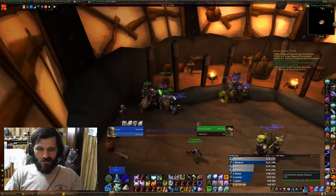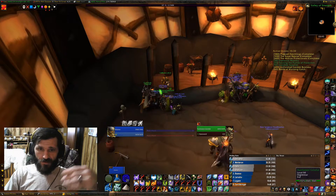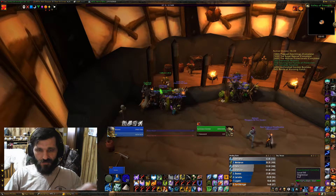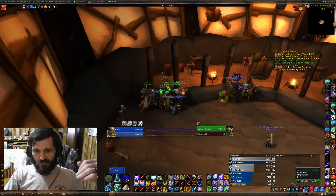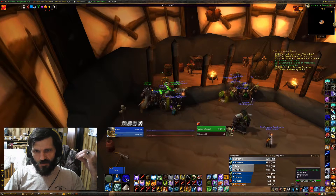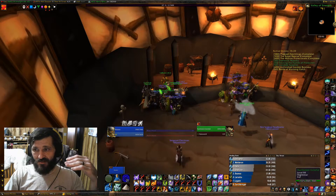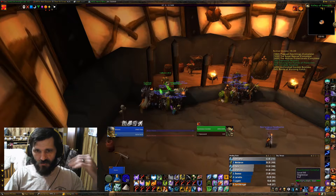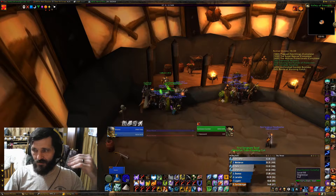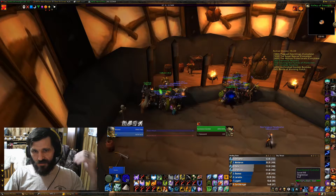A lot of people have asked me how I make my gold in Classic WoW, so I figured I'd take a minute and show you what I do. First off, I use TSM — TradeSkillMaster. You need to download the app and the desktop companion to make it work. There are a lot of guides on YouTube, so check one of those out. I only use the basic functions and it does everything I need. It's a really good basic way to start and you can always build off of it.